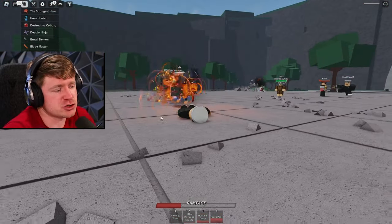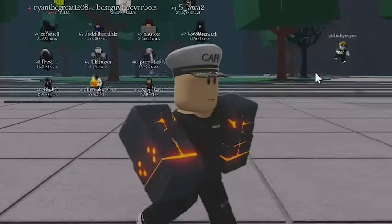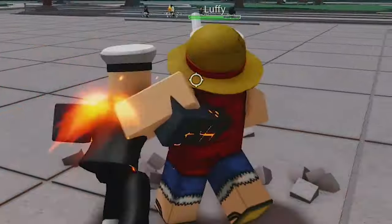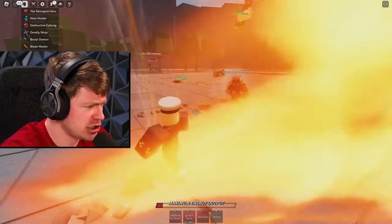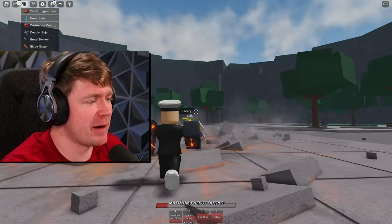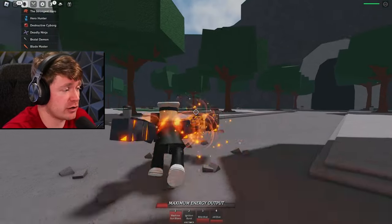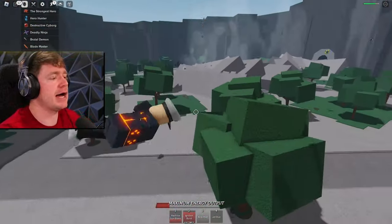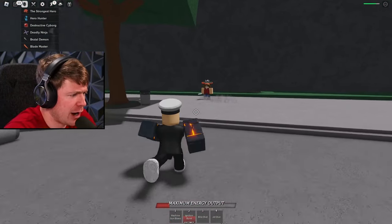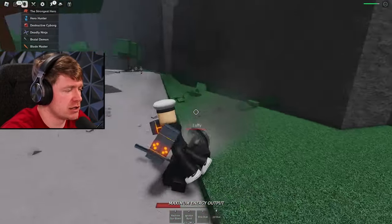I'm just kind of scrolling and switching characters. We got Destructive Cyborg — oh okay, I like the arms. Let's get Luffy right here — off the rip starting off with some combinations. Jet Dive! Oh hey, this might be my new favorite. I got hit by another special — when do you get a special ability in this game? Oh I see — it's that Maximum Energy Output bar below me. Finally I'm about to get a body on Luffy — there it is! Your boy finally got a body in this game.